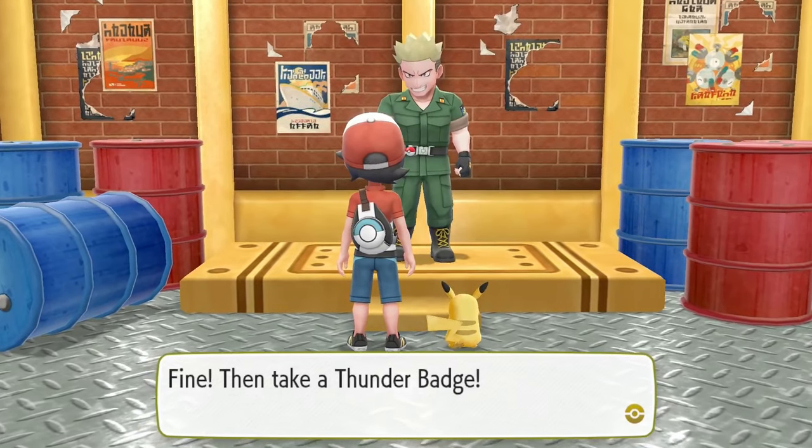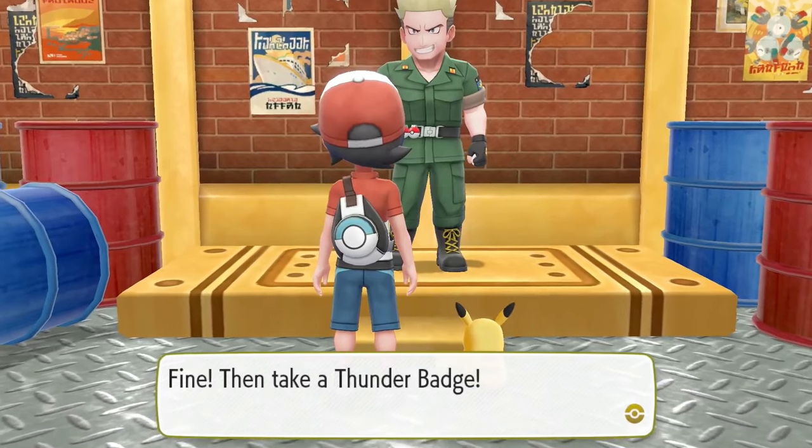Somehow I managed to win on my first try, maybe because I just spammed Sleep Powder, but Pokémon such as Raticate were actually able to deal a hefty amount of damage. This game has actually made me have a fond appreciation for Raticate. This Raticate is surprisingly really strong — when it has moves like Super Fang and Headbutt really early on, it can pack a pretty good punch. I was able to gain my third gym badge, and this is where the playthrough truly changed.